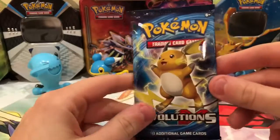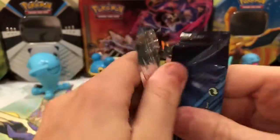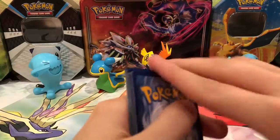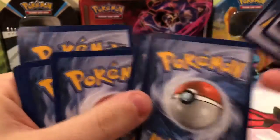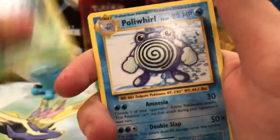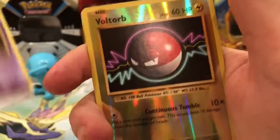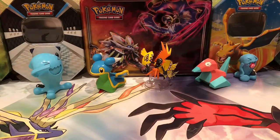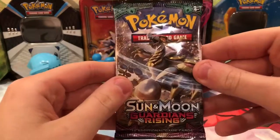Next up we go Dugong hunting with an Evolutions pack. Here's a Staryu, Onyx, Weedle, Wachak, Tangela, Paliwhirl, Maintenance, Haunter, Ultor. Ultor reverse — that's a common. And a Slowbro EX! That's nice, we got an Ultra Rare out of this opening. I would rather have the Mega Slowbro EX because that's the one I don't have — I have the regular EX but not the Mega Slowbro EX.